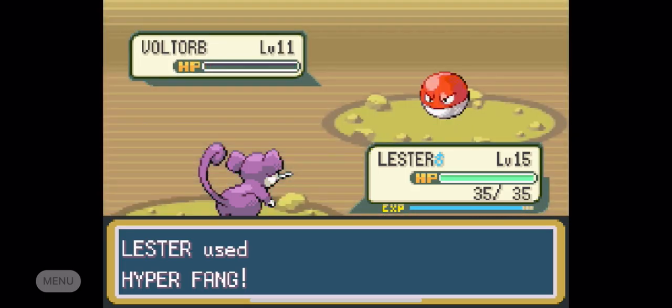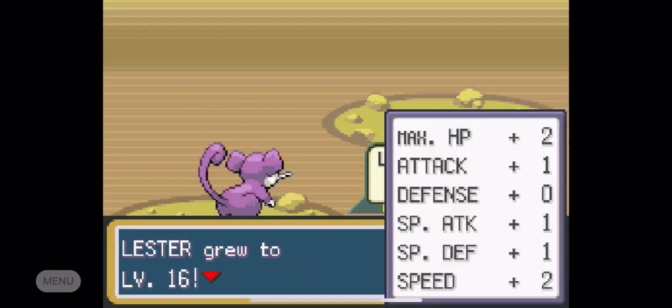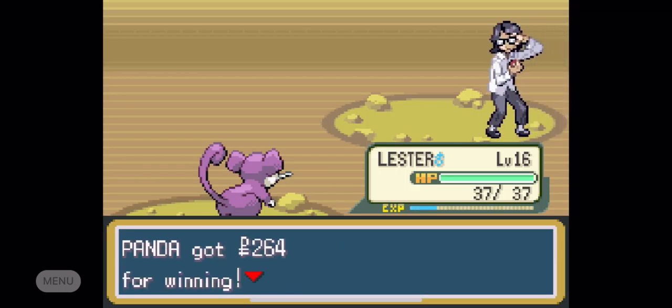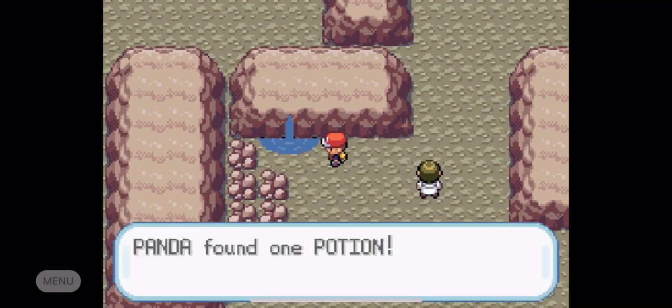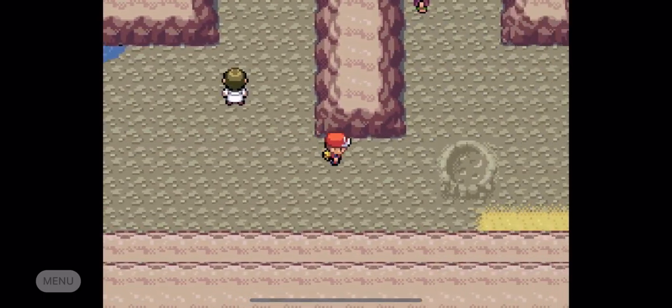We're going to send out Lester for Voltorb, because Voltorb isn't Steel-type, he's just Electric — so that's going to make him susceptible to Hyper Fang. Hyper Fang did the work, Voltorb got one-shot, and Lester is going to get to level 16. Defeated Super Nerd Joven. Using Electric-type in a mountain — that's just a bad combination.